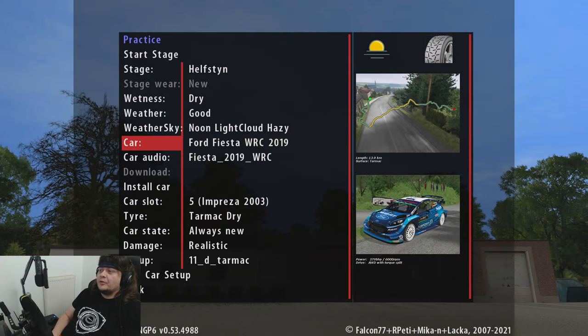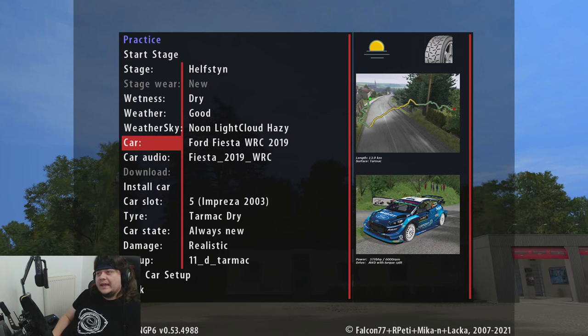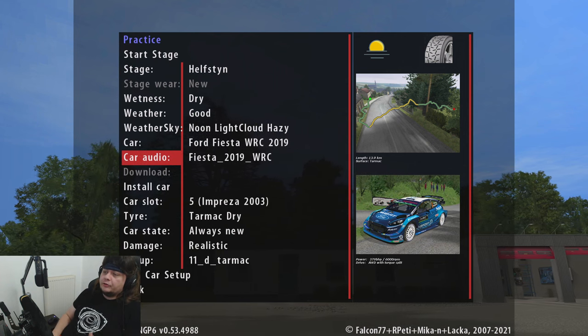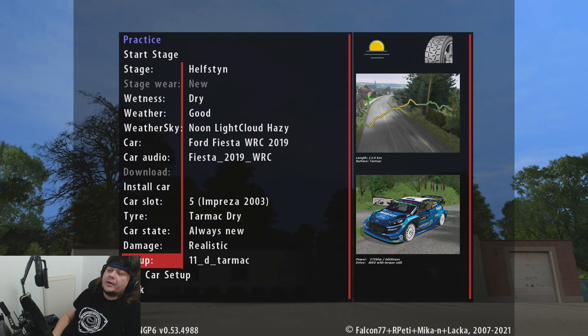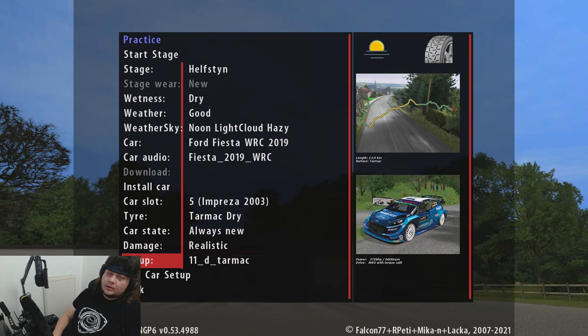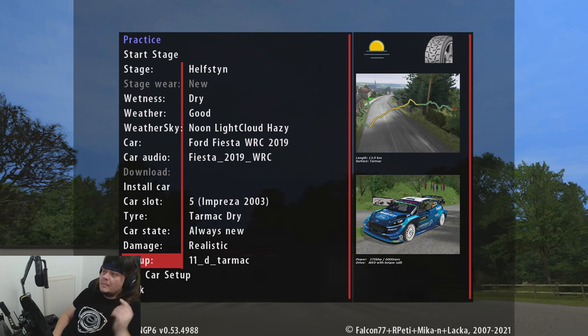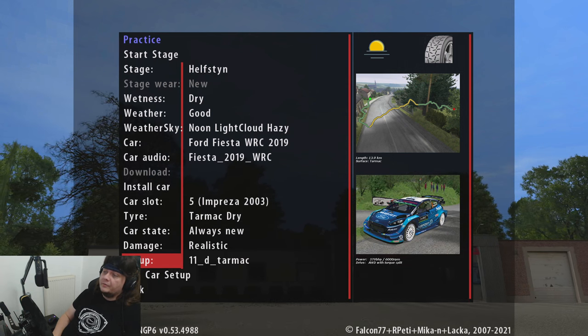So to round things off, we're going to be driving a 2018 M Sport Fiesta around the Helston stage — I think that is. It's a tarmac stage in the Czech Republic. Before we start I just want to point this out — you do have setup options down here. Normally it's on default, as you would imagine. Make sure to put that on tarmac or gravel or whatever surface you're driving on. I haven't done it previously, which is probably why the stages haven't gone to plan. Make sure you do it, especially the modern cars on the newer stages, because it does make a lot of difference.